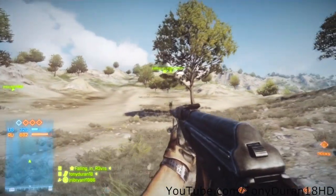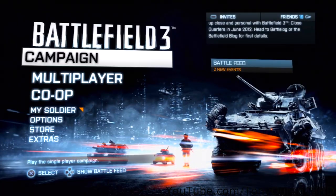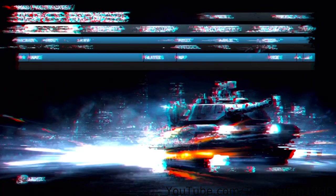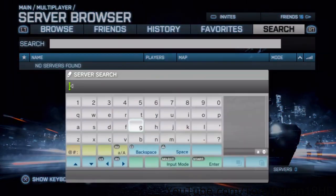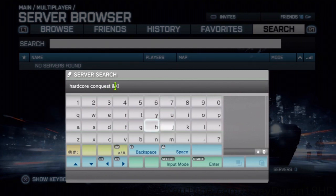If you want to come play with me, search my server. I got a server and it's pretty full now, but every now and then it gets a little empty. All you gotta do to find my server is type in 'hardcore conquest and rush' and that's all you gotta type in — it'll pop up my server as the first one. Make sure you favorite the server so you can always go back and play with me whenever you want.